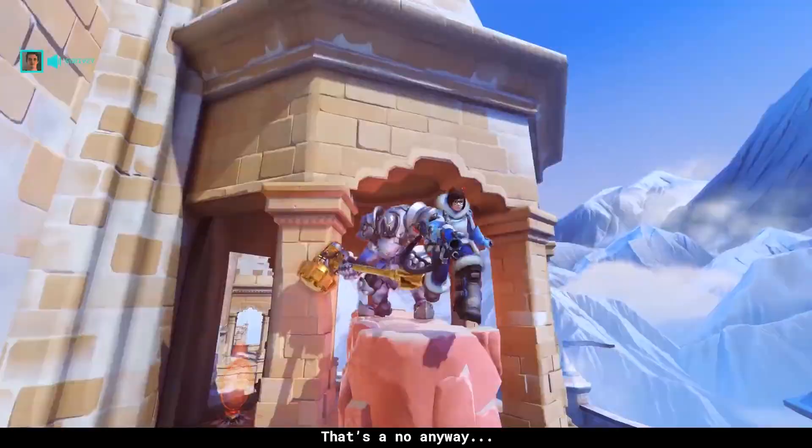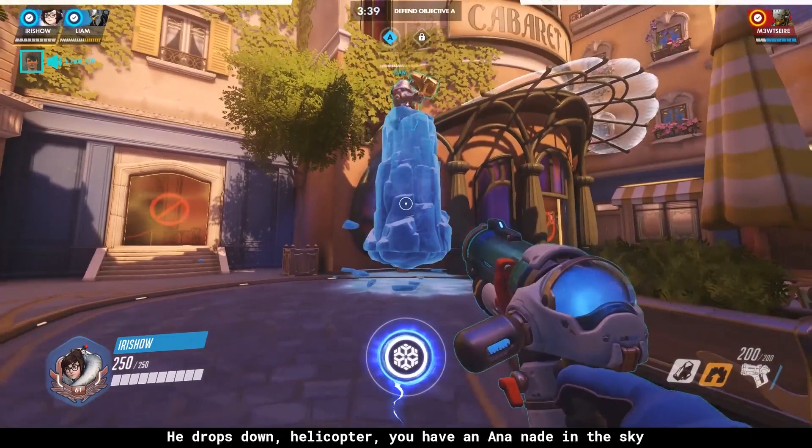That's a no anyway. You have a Rhyne above their spawn door, he drops down in the helicopter, you have an Ananade in the sky and lands down — everyone's dead. Can we do it? No, it's a hard throw. No, we're not doing it.